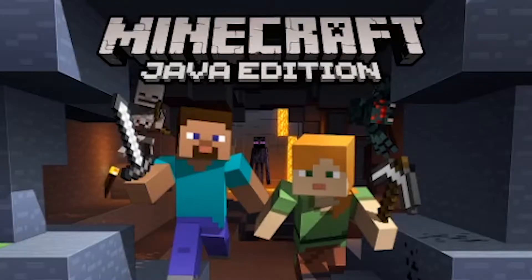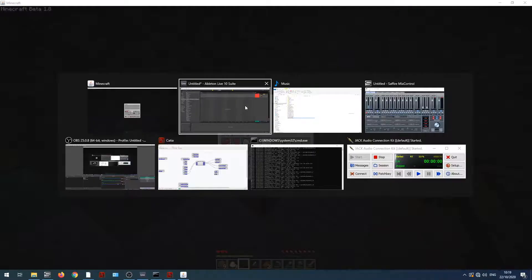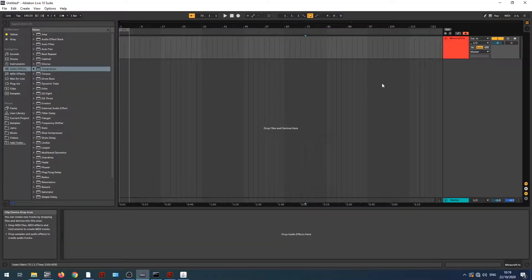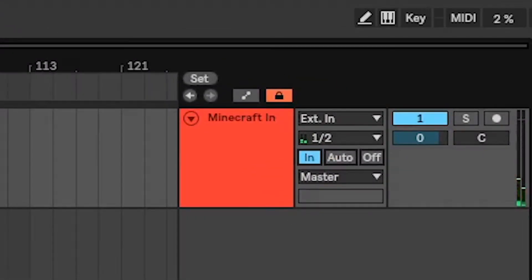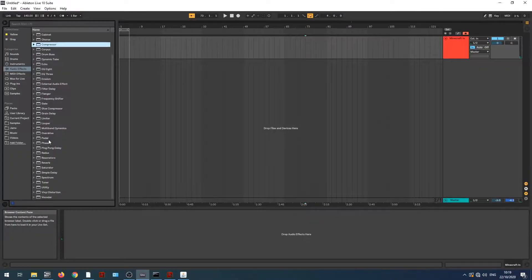Hey, what's good? Welcome to Minecraft. You break blocks, you place blocks, but most importantly, you route your gameplay audio through to Ableton Live so that we've got real-time gameplay audio in a digital audio workstation with all the effects that come with it — and we're going to make a sonic hellscape.